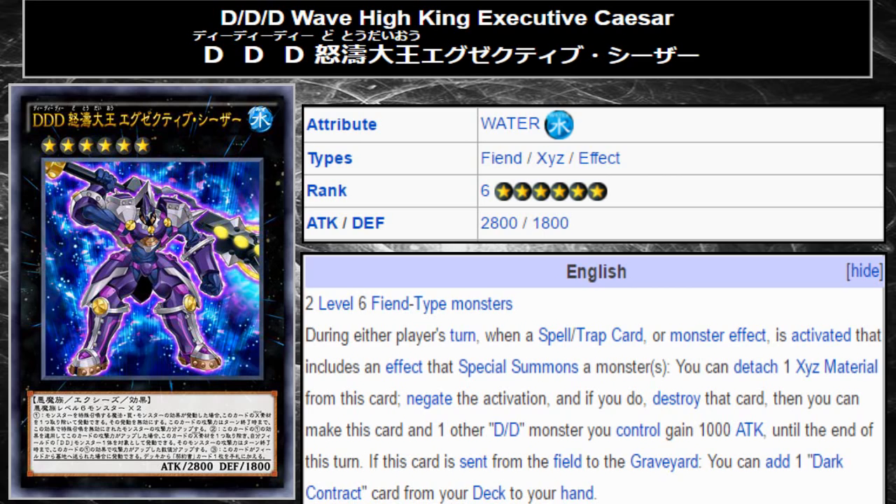This is a new piece of DDD support — this is the last in the new Executive Monsters that has been spoiled: DDD Wave High King Executive Caesar. Now, if you've seen the other two review videos I did on DDD Executive Genghis and Executive Alexander, then you'll know that Alexander really let me down in terms of what its effect is, because it doesn't really do much and it's just the wrong level.